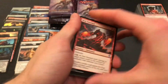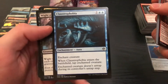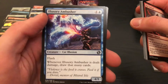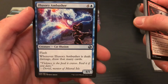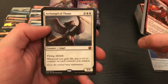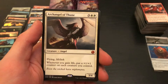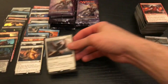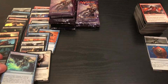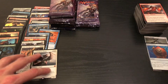If you guys ever watch Alpha Investments, that dude has his pack opening skills down to an art form. Claustrophobia — I like that. Fog Bank. That is some sweet artwork. For four and a blue, four-one, Flash — whenever it's dealt damage, draw that many cards. Wow, not bad. Archangel of Thune — for three and two white, Flying Lifelink — whenever you gain life, put a plus one plus one counter on each creature you control. Yeah, you seem pretty sweet. And a Flusterstorm — counter target spell or sorcery unless its controller pays one. The foil rare. That was a great pack.